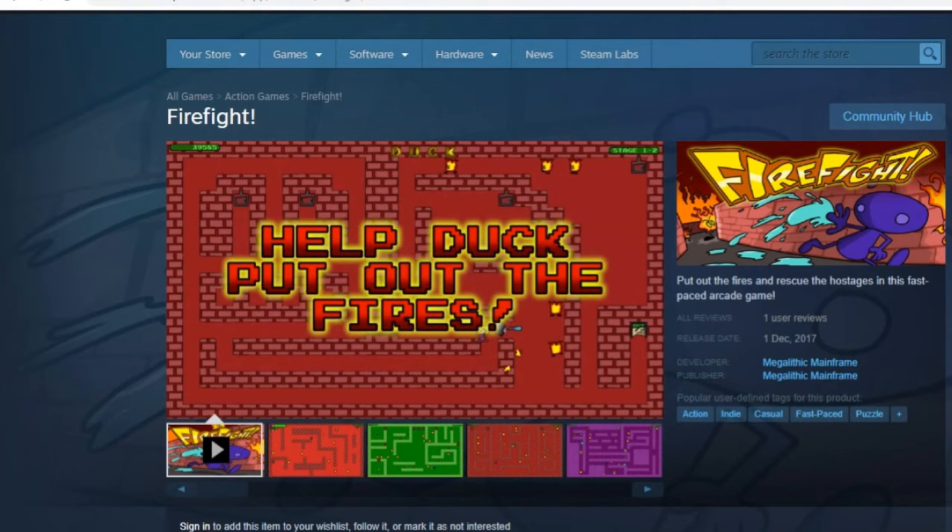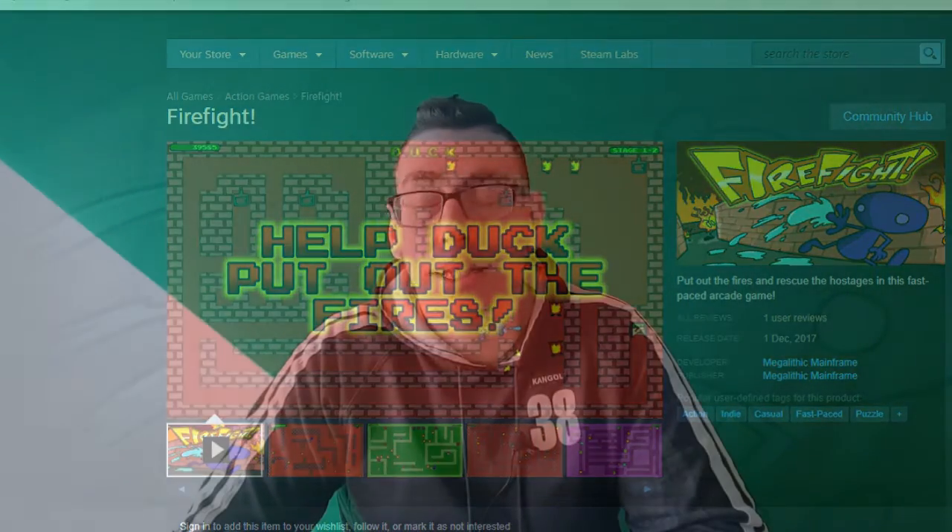Hi-de-hi, Lorne Risley of The Halcyon Show, and you'll hear all about that in just a moment. A little bit of housekeeping: Firefight was developed and published by Megalithic Mainframe, released on the 1st of December 2017, and is currently priced on Steam at £1.69. But enough of all that, let's get to the let's play.